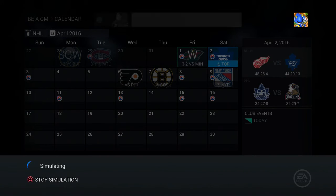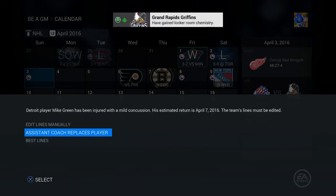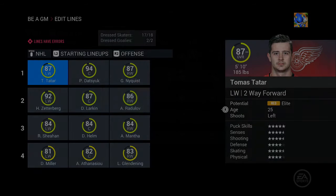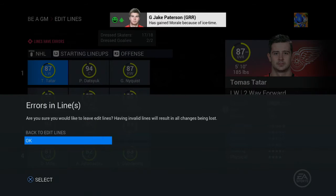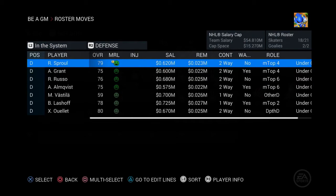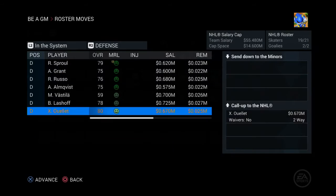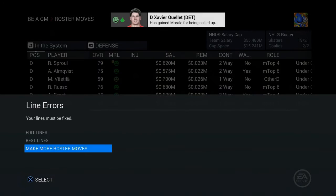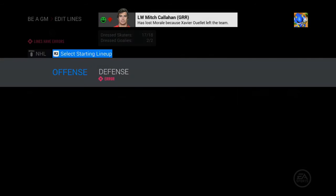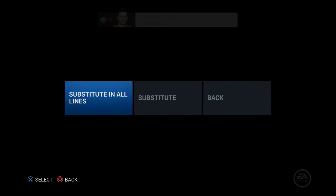Grand Rapids might not make the playoffs. The assistant coach flags invalid lines — someone is listed as a defenseman in the wrong spot. I edit lines manually, bring up Ulett, and slot him in. That should be good for now.